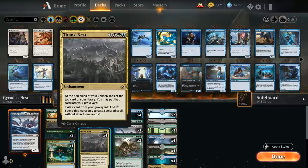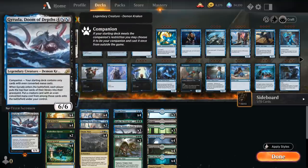Titan's Nest is a 4-mana enchantment: at the beginning of your upkeep, look at the top card of your library and you may put it into your graveyard. Then you can exile a card from your graveyard to add a colorless mana, but only to cast colored spells without X in their mana cost. This makes it a potentially very powerful ramp option, and the obvious way to build around it is with Geruda, Doom of Depths.